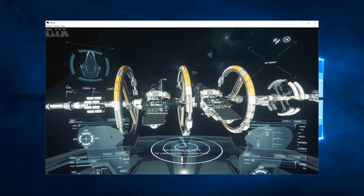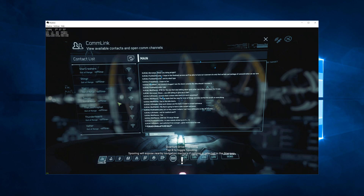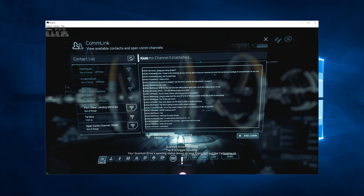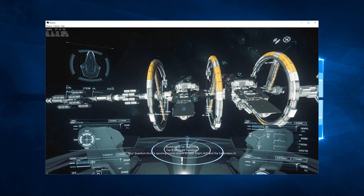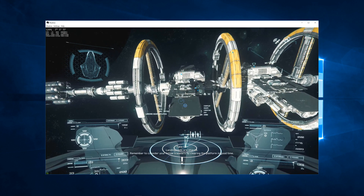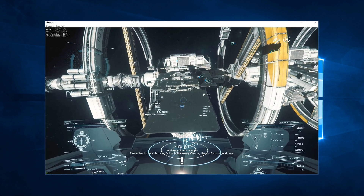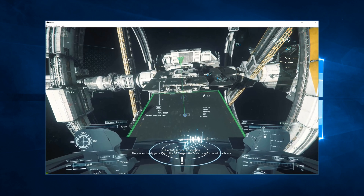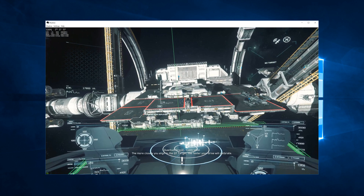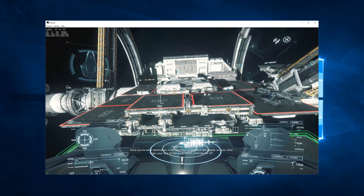I mean, if you just want to take a ship out and hit a moon or two, maybe a comm link or two and come back, alright. Let's contact the landing services and get a landing pad assigned to us. There we go — it's the one I was right in front of. Because the 600i is huge compared to most of the other ships in game right now, it does get the big landing pad.